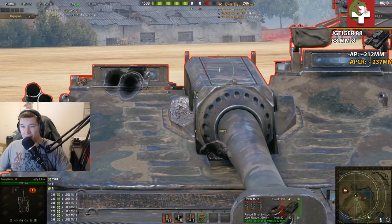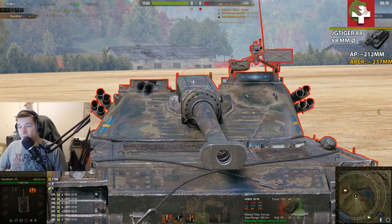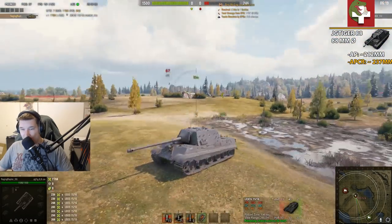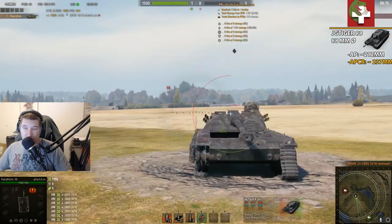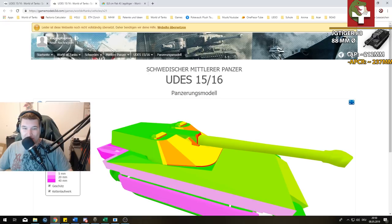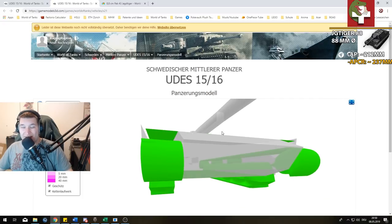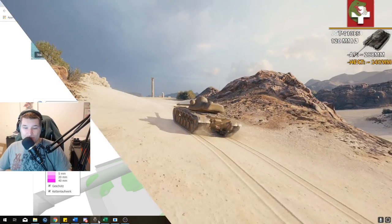I tried to see if I can penetrate the turret anywhere, but shooting with the Jagdtiger 88 or a tier 8 medium tank anywhere on the gun or turret front — except for the cupolas — is not worth it. One interesting thing though: if this tank is looking down at your lower plate or upper front plate and exposes this big chunk of gun metal, it's an easy free damage shot because this plate up here is only 20 millimeters thick. Other 20 millimeter parts are also visible — very useful if the enemy UDES over-peeks.